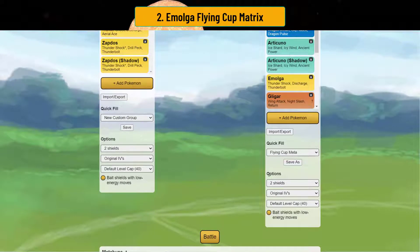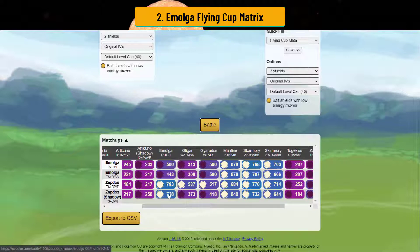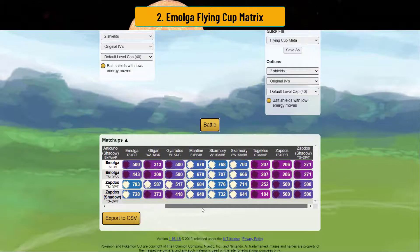In the two-shield scenario, they all lose against Aerodactyl in the lead — so insta-switch if you see that. Both versions of Zapdos actually beat Emolga. You also beat Gliger — well, Zapdos beats Gliger while Emolga doesn't, so be careful about what you encounter in the lead. Against Gyarados, you do neutral just because Gyarados's Waterfall chunks so much and Emolga just gets yeeted. Zapdos does win against Gyarados. You beat Mantine, you beat both versions of Skarmory.